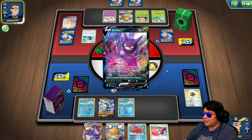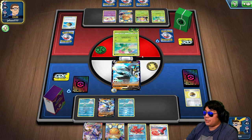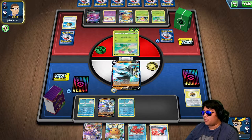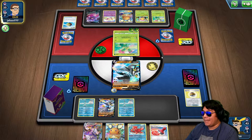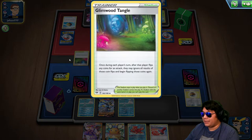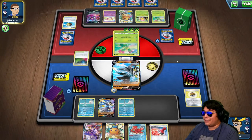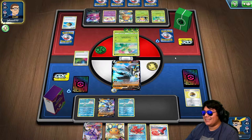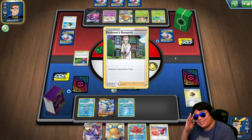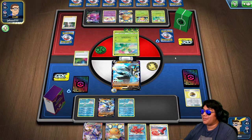Yep, Glimwood Tangle is there — speak of it and it will show up. There's a potential 180 now. Please don't tell me he has another Maractus. He's going to get more energy on it — but on the bright side, if he overloads it, it'll be hard for him to set up another one. The Maractus is at 240, 300, 360 damage potential.